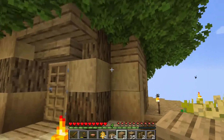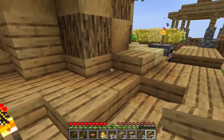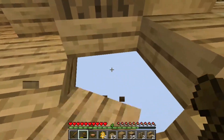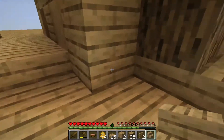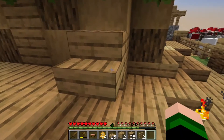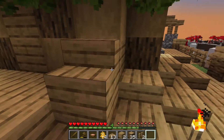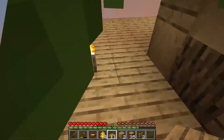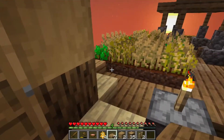Now that we've done some texturing inside and out, I want to add some stairs and slabs around the bottom. For example, this can be a stair. And I can add a stair here. And then a slab. Slab here. I'm going to need to make more stairs.